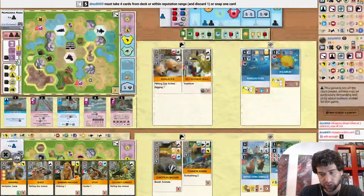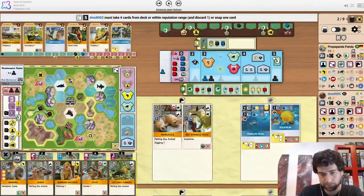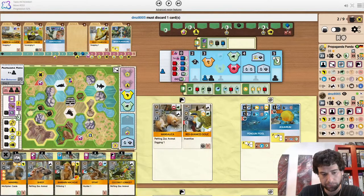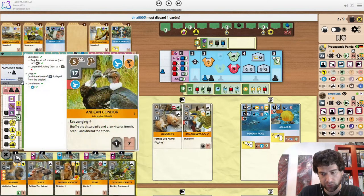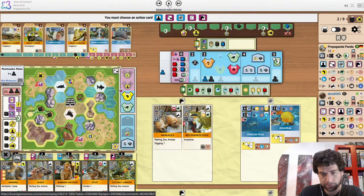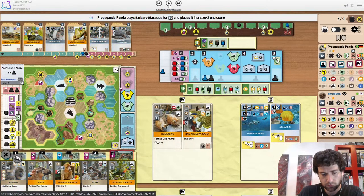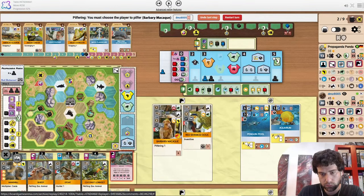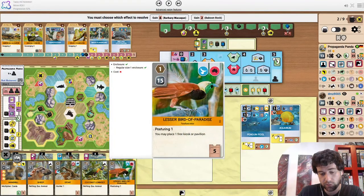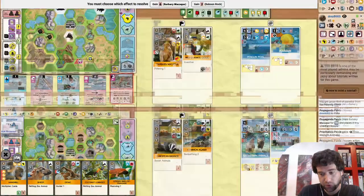Opponent takes the cards action that they desperately need. Taking monkey makes sense. I think condor could make sense as well because Propaganda Panda has played down penguin pool. But totally get not drawing it there. Gives up a card — not the best card to give up, it is a bird, but not the worst either I guess. It tells us more than anything that he does not have a very good hand — no eagles or sun bear or anything, otherwise you just never give up a card there.